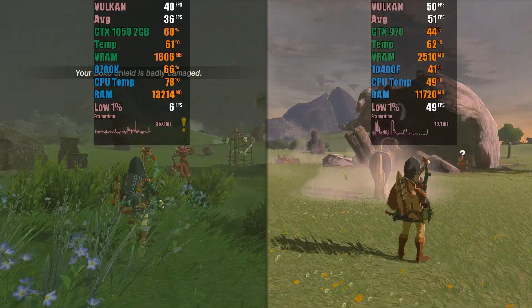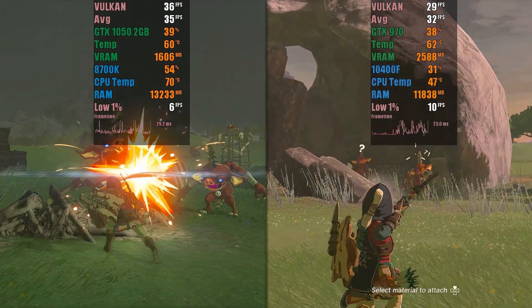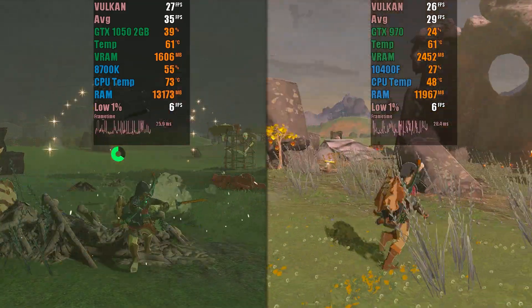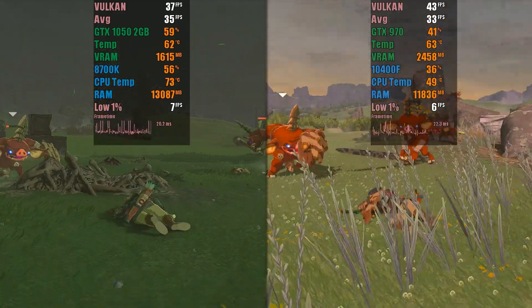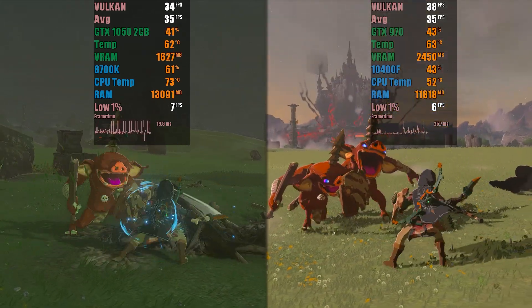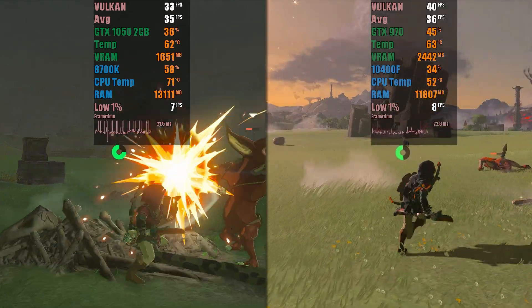In our first comparison, we will test the open world of the game Tears of the Kingdom, with only the FPS++ mod, on version 1.1.1 of the game. On the GTX 1050, we will use BC1 mode, while on the GTX 970, we will use the uncompressed mode. The first observation we make is that the frame time using BC1 is much more unstable, perhaps due to the time required to decompress the textures.